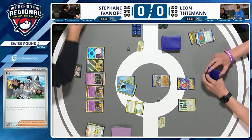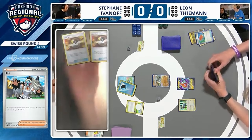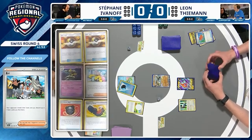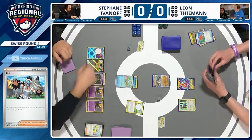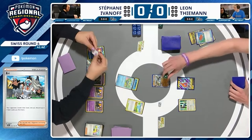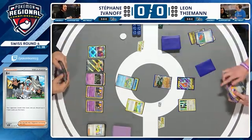I would have loved to see more pieces getting Iono'd to the bottom of the deck, because the safest position to be in as an item against the control deck is at the bottom of the deck. It looks like we're going to see the Froakie attack. Is it Tri-Bounce? It's 30 damage if you flip heads. Hooray! Let's go, Froakie! Love to see that Tri-Bounce from Froakie.